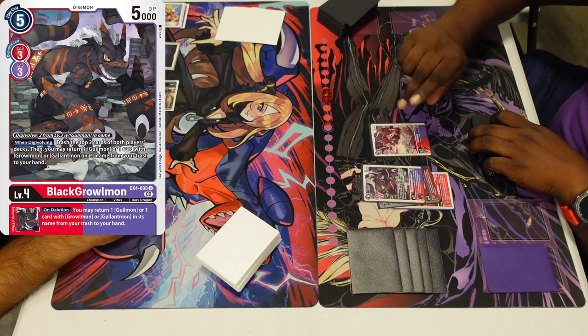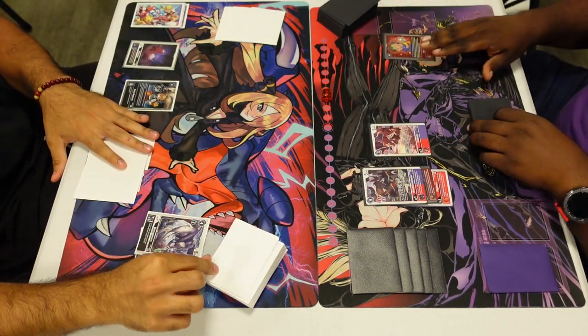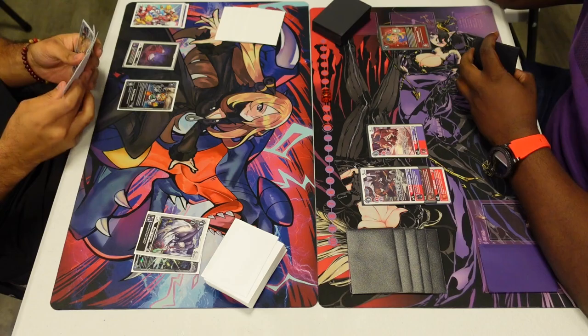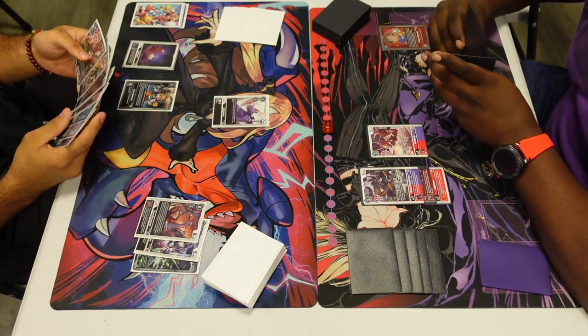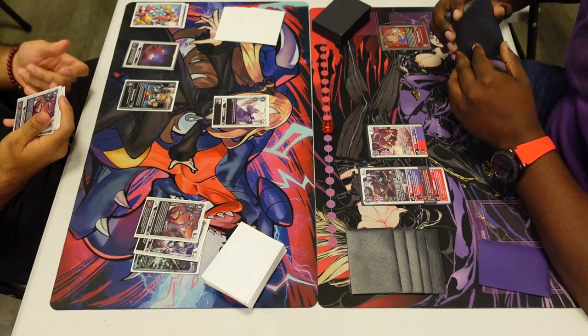I'm playing Alpha Mon over on the left, and we got some new support in BT13 — new Alpha Mon, the Doru line, as well as the new Doru Gray, which is a really nice addition. Now we can play the cool boys in the Doru deck — Doru Gray and stuff — again instead of the Greymon stuff. We're both getting set up, and our opponent milled us with the Black Growmon.